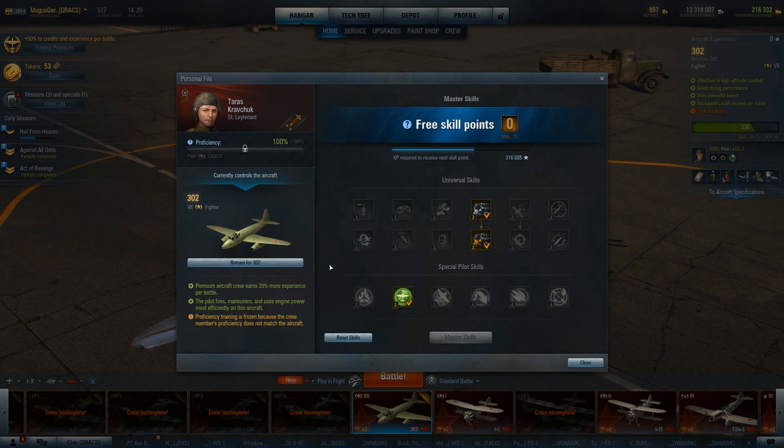If you have the points available and you wish to right away, you can pick up the special skills on the bottom row. Now let's review what each one of these is, what it does, and how useful it is.